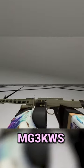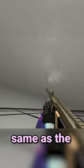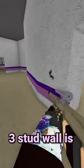The highest penetration is the MG3 KWS with 6 studs, which is the same as the Intervention. But this can fire at 1,000 RPM, and the Intervention can fire at like 30. For reference, this is roughly how thick a 3-stud wall is.